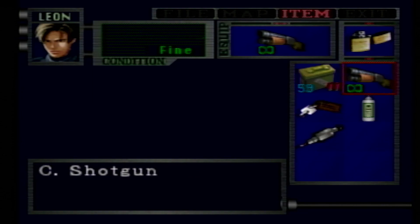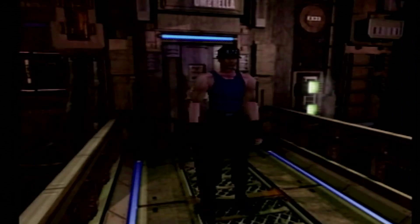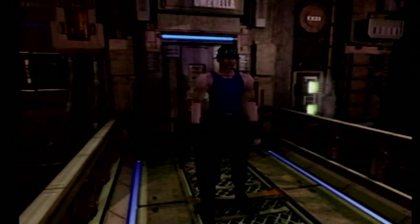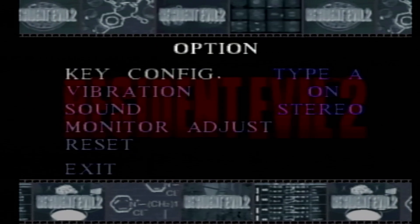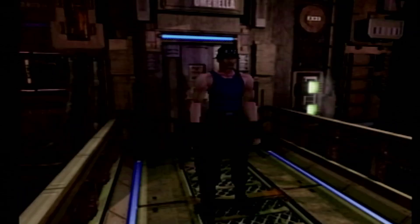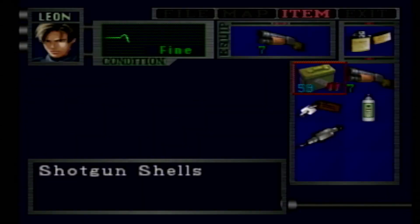If you're playing the GameCube version of RE2, hold R1 and hit the Z button 10 times and it'll also give you infinite ammo. Infinite ammo does not affect your rank in this game, so you can cheese it — use infinite ammo to get those A ranks and then unlock Force Survivor. To turn it off, go back to key configuration, hold R1, hit square 10 times, wait for the manual icon to go back to normal, and infinite ammo is turned off.